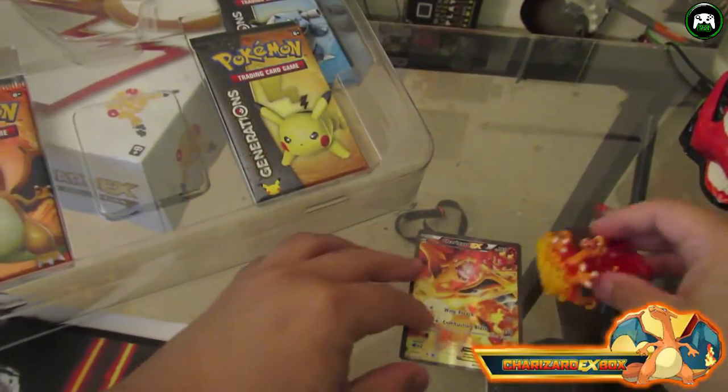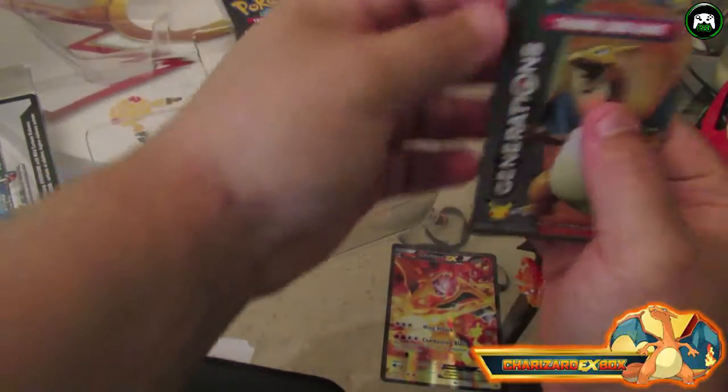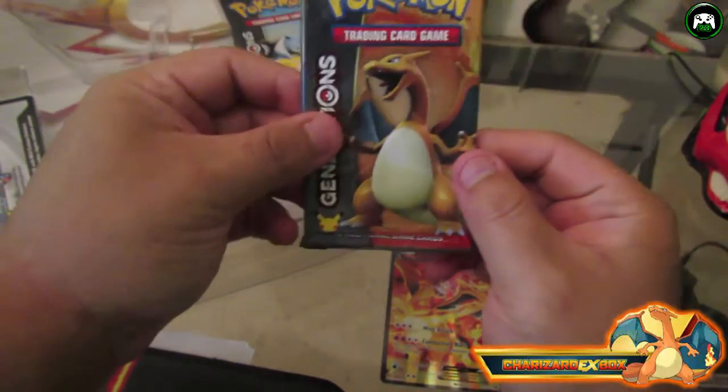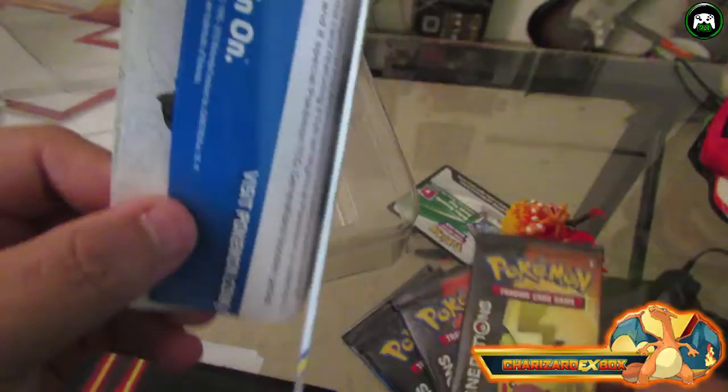Since you love Pokemon and know more about it, you open the Charizard pack and I'll open the Pikachu one. So we got four packs: one has Charizard on it, the next has Pikachu, one has Blastoise, and the last one has Venusaur. And this here is the code card.